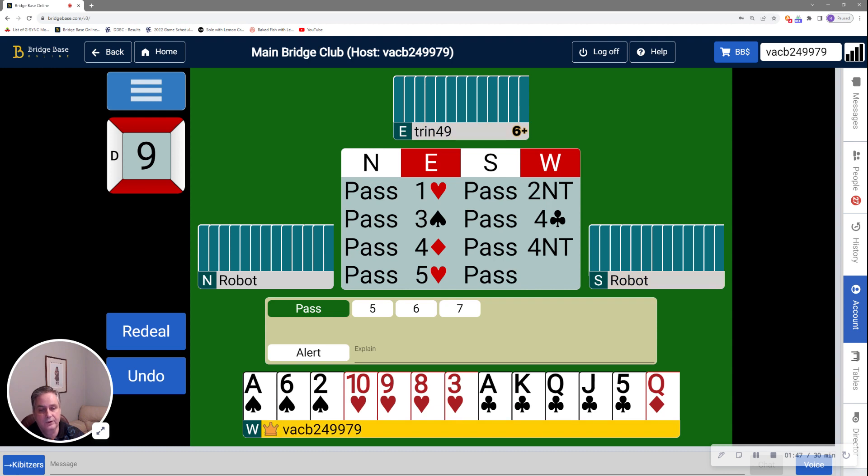Playing 1430, there are five key cards — I have two, my partner has shown two, and they do not have the queen of trump. So we're missing the queen of trump, and I'm not sure if partner has the king or ace of hearts. But based on the nine-card fit, I'm actually going to go to slam anyway. I think the odds are actually pretty good.